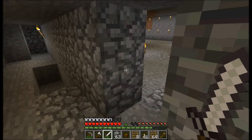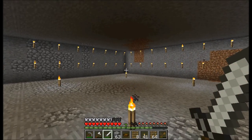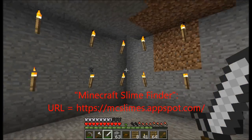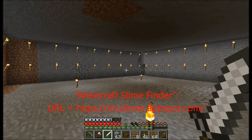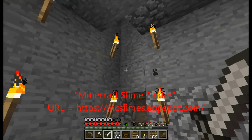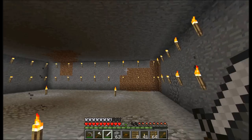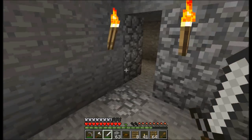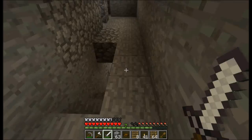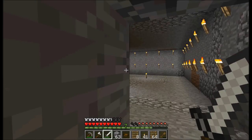My slime farm was found by using a web application — a website where you put in your world seed, and it uses an algorithm to figure out which chunks should have slime spawning in them. It's supposedly every tenth chunk more or less, although there are places where there are three or four slime chunks right next to each other due to random generation.